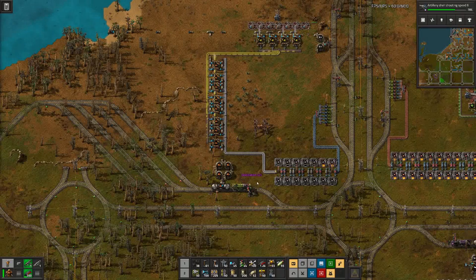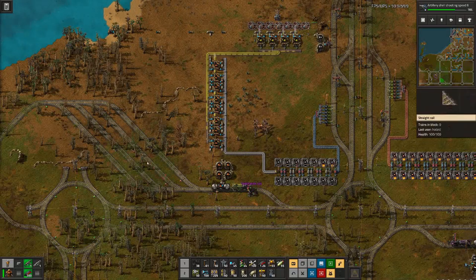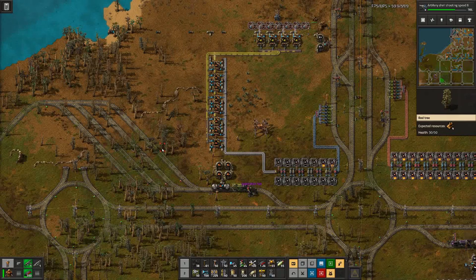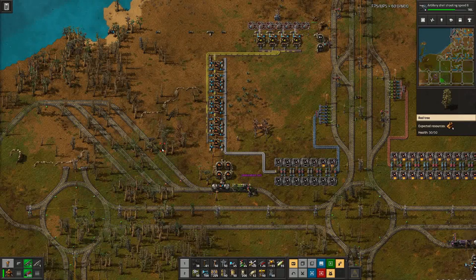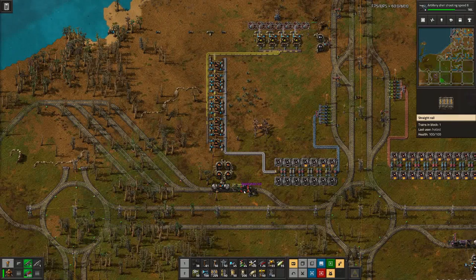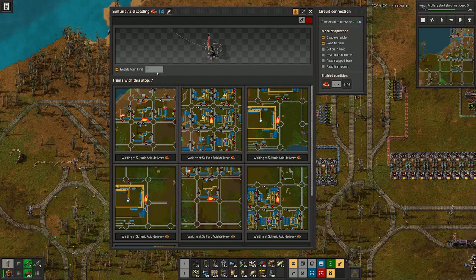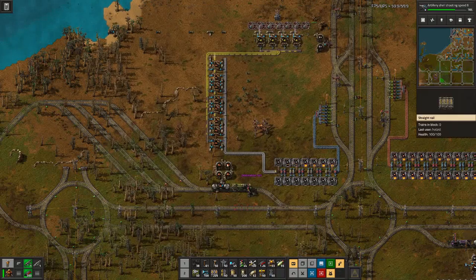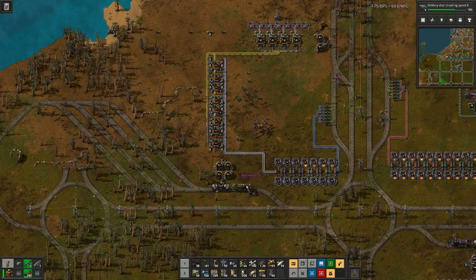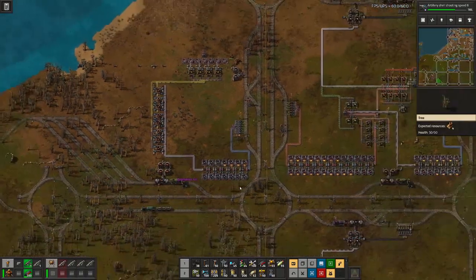The next item that needed fixing was this sulfuric acid loading station which we have just built. I added a few waiting platforms because we had issues where a train was sitting at the unloading station empty, wanting to go to the loading station, but a train was also sitting here waiting to go to an unloading station — so they deadlocked each other. Now that we have a waiting bay, we can say you can request up to four trains going here, they have room to wait here, and that should free up the unloading station. So if we have a full train here and any stations that require sulfuric acid, that would work out.